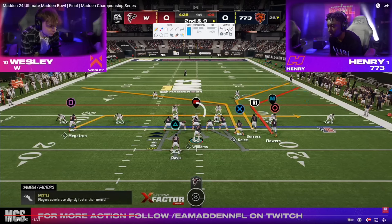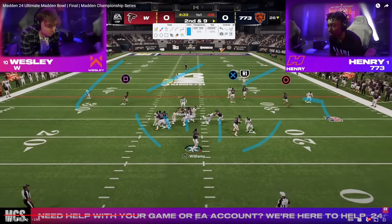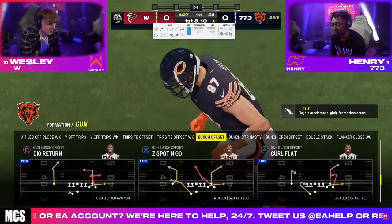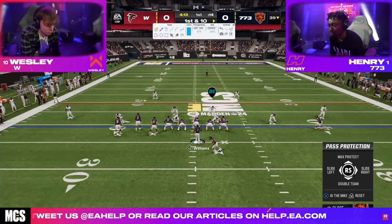Looking at Wesley's defense here, he's in dollar, and we get a DB fire two blitz, giving us basically a roll coverage. You can see he hits this route — that's the power of set feet lead. Both of these guys are rocking Doug Williams as quarterback with hot route master, set feet lead, gunslinger, the dots X-Factor, and probably mirroring. Both of these guys doing basically the same stuff — it just comes down to who's going to be better execution-wise.